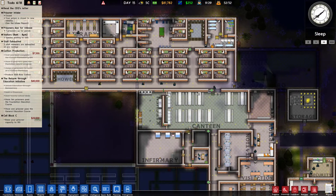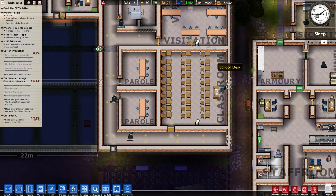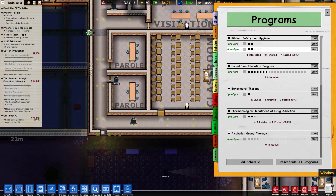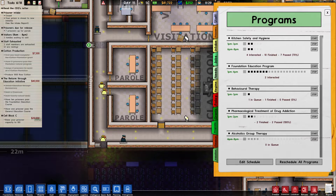Before I was interrupted by myself, I was looking at the foundation education — so we have that now. We should be able to get 10 prisoners past the foundation education. We should have really started that way earlier but it didn't want to work for whatever reason. It's gonna take some time, but then the hardest one is to have one prisoner past the general education — that is incredibly hard. But it is 40 grand, so that's pretty cool.